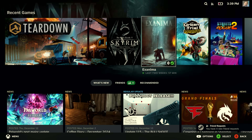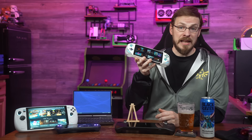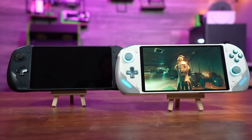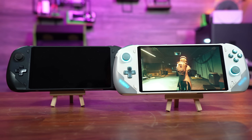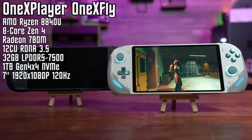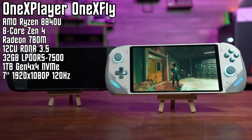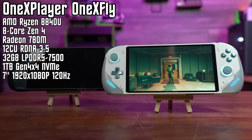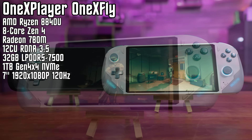For demonstration purposes today, I've got this running on OneX Player's latest OneX Fly handheld with the Ryzen 8840U, which they sent over for this review. I've already taken a look at the previous version, powered by the Ryzen 7840U — and physically they're absolutely identical. The 8840U is rocking the same RDNA 3-based Radeon 780M APU with 12 compute units, along with LPDDR5 memory running at 7,500 megatransfers per second.